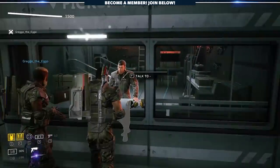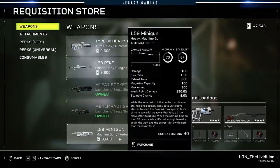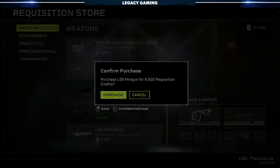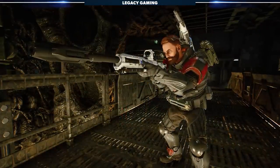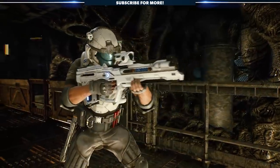We did get all four of these weapons, and if you didn't already know, you can pick them up from the armory. They cost 9,600 credits each, so you may have to do a little bit of farming, but they're all worth picking up. They're interesting, they're different, they've got their quirks, but let's just dive in and talk about them one at a time so you guys know how we're building them to be most effective on the battlefield.